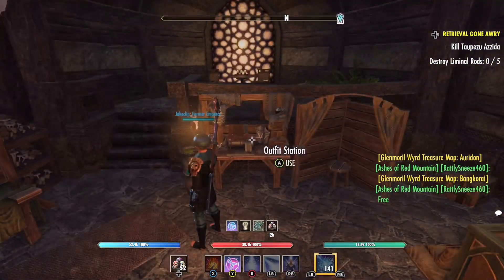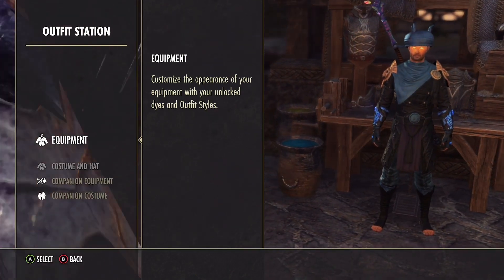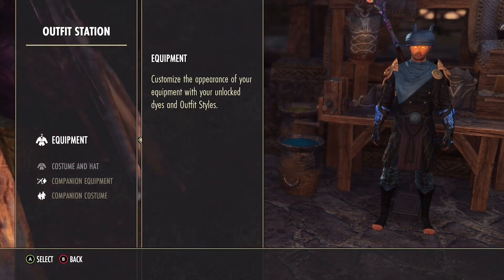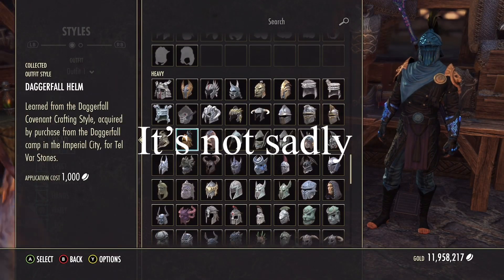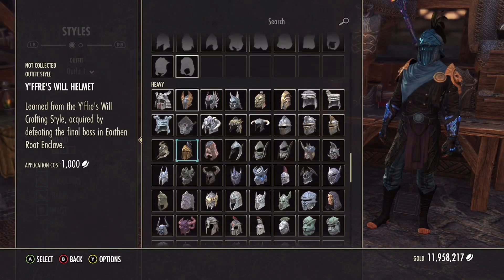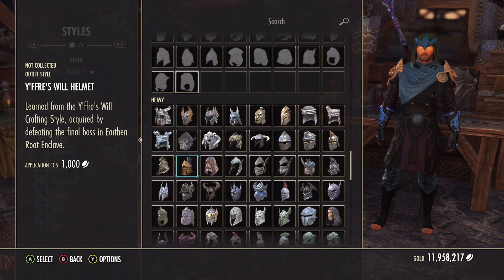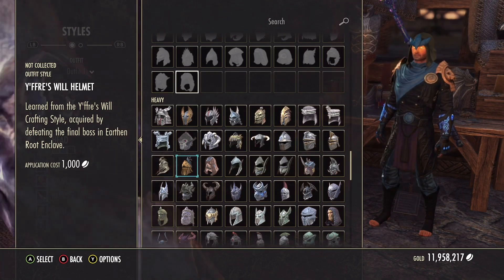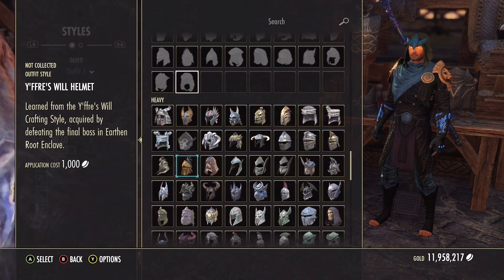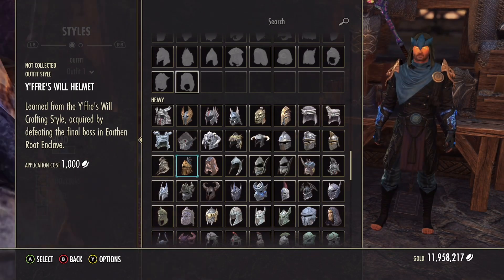The first part I want to answer is: how do you know if a motif that you want is from a dungeon? For example, is anything I'm currently wearing from a dungeon? The answer is no. But there are a lot of dungeon motifs - for example, you have the Frostweave motif, which is acquired by defeating the final boss in Earthen Root Enclave. Very straightforward.